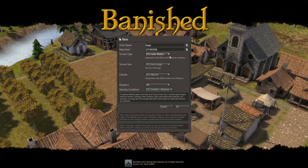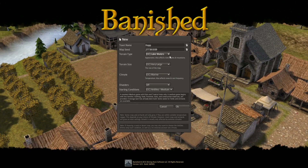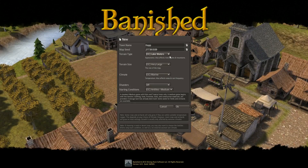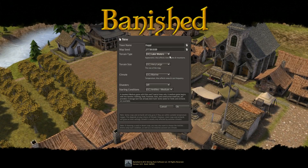Hap is basically an explorer. He's gone off with a menagerie of people and animals. He's kind of lost in the world and tired of the way things are going, so he's looking for something new. He's going to found his own colony in Banished, and I think I'm just going to call the town Hap.